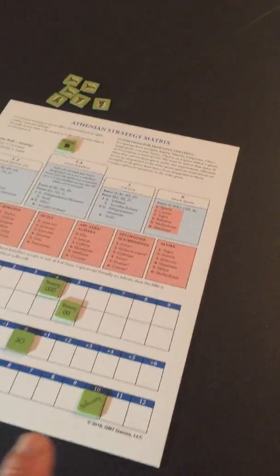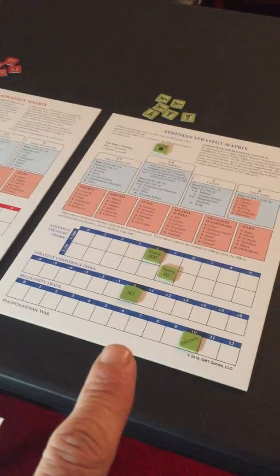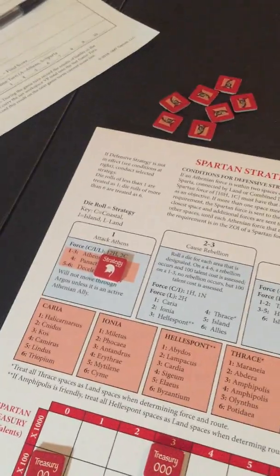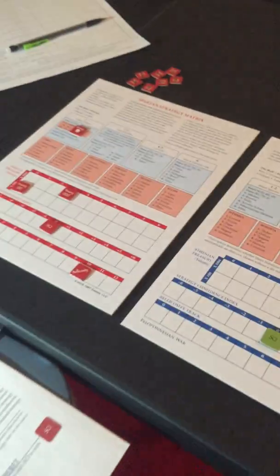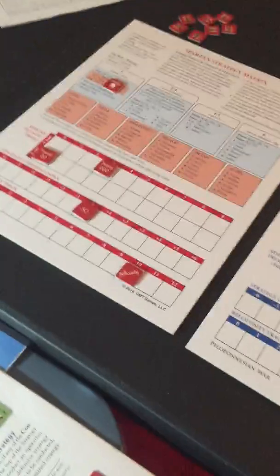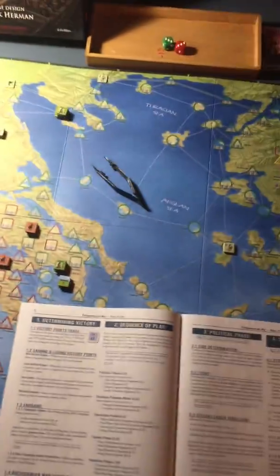Over here I've got the strategy matrix cards for Athens and Sparta. Sparta's strategy is to attack Athens, so that's what we're going to be rolling on. Everybody's charts are set, everybody's money is set, and we're ready to play. Look for more from me on this game — thanks for watching, bye!